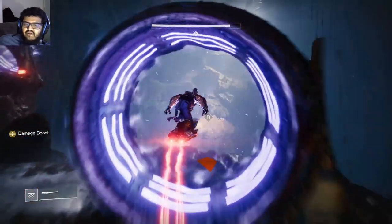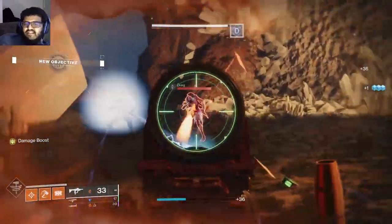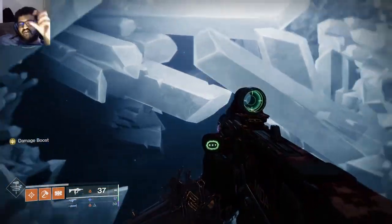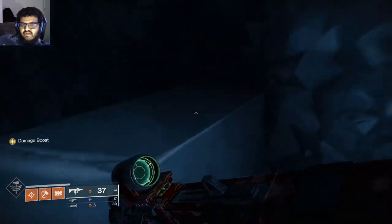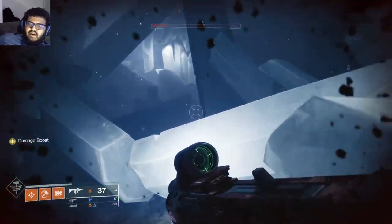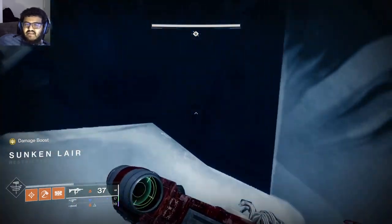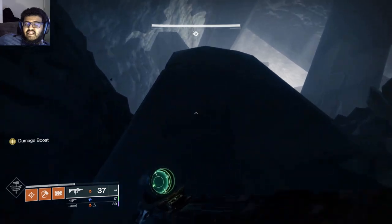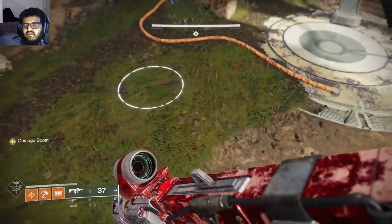Dodge just before you land here because that spot will kill you. Don't linger in there. When you go past a node, get in the middle rather than the edge — at the edge it sometimes won't count. Take a hard angle into the objective. The skimmer is really easy to use. I think you can buy it in the store, but 'No Time to Explain' is an exotic sparrow you can get with 250 spoils — enemies tend not to shoot you as much on it.